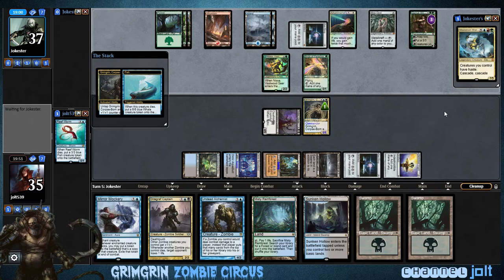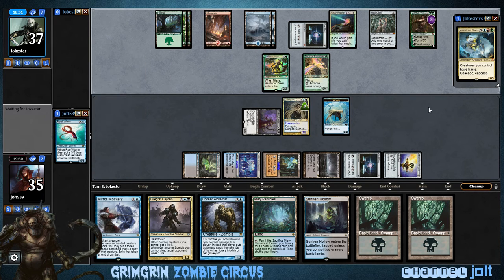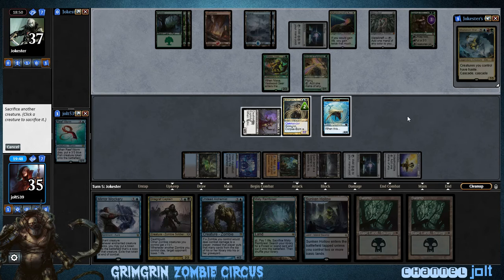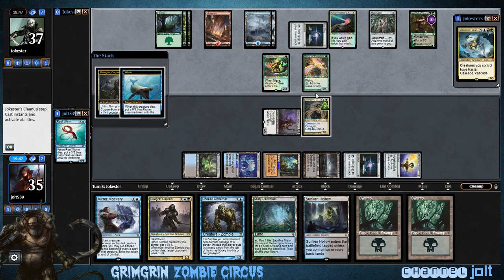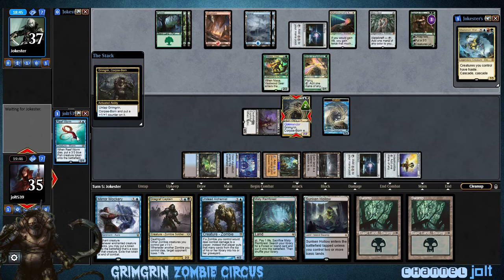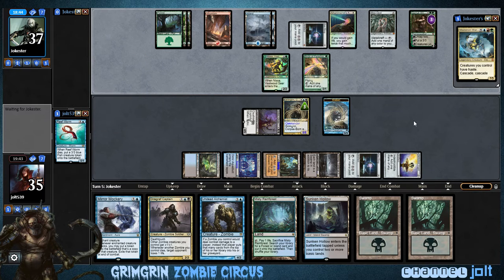Grimgrin, sack the fish — turns into a 6/6 whale. Feels good, man. Let's turn this whale into a Kraken while we're at it. I love how they're each in the background — that's so cool when Magic does that. The fish right there, each one's eating another one. Oh, that's cool, I like that.